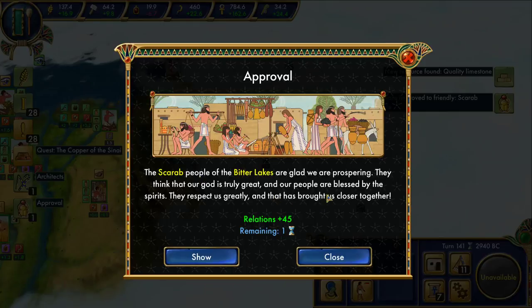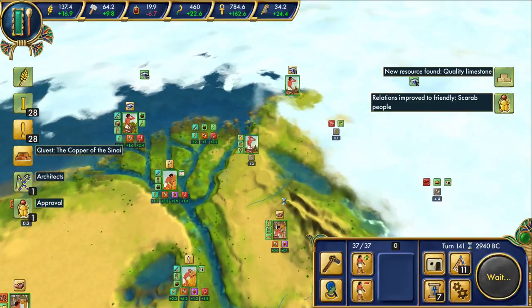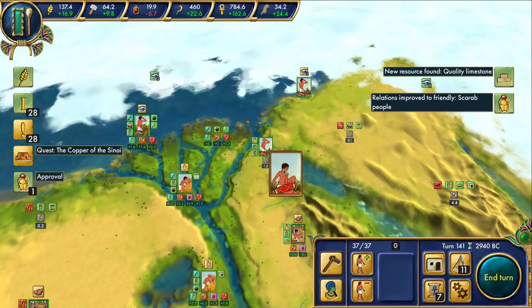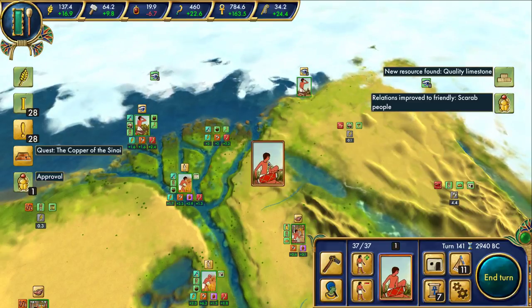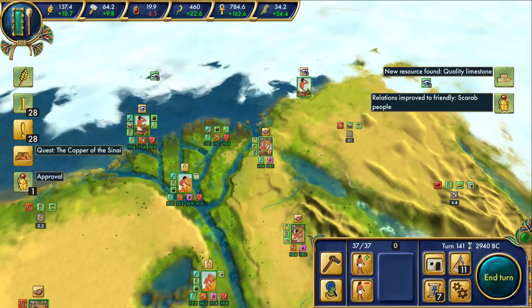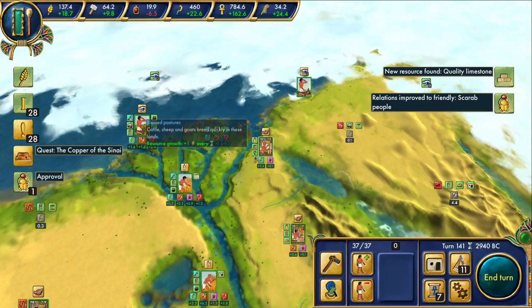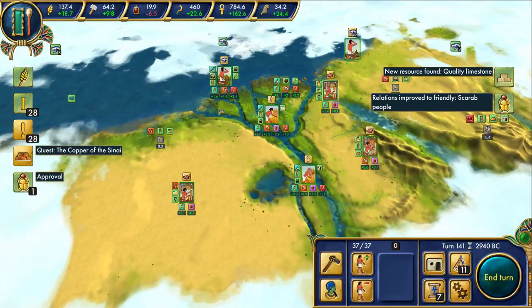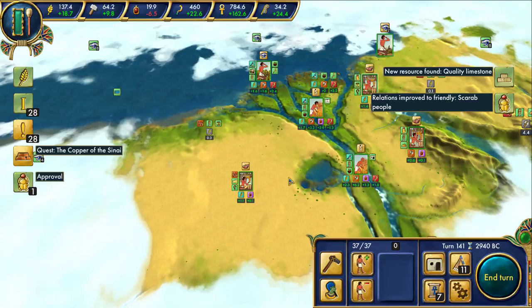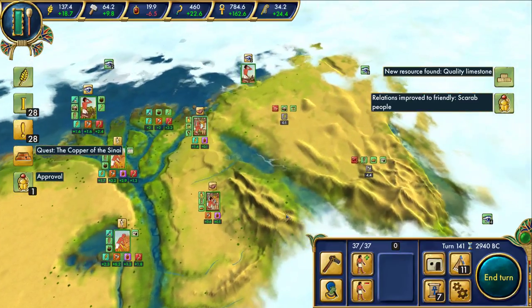The scarab people of the Bitter Lakes are glad we are prospering. They think that our god is truly great and our people are blessed by the spirits. They respect us greatly and that has brought us closer together. Fantastic - I'm pretty happy that happened. Do we have a person here? What are you doing there? He should be trading. I wonder how long he's been like that. I feel really stupid now - has he just been sitting there for a really long time?